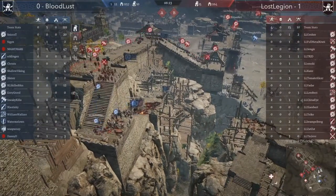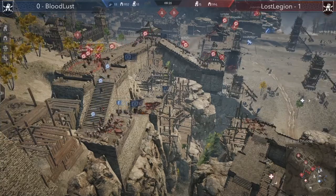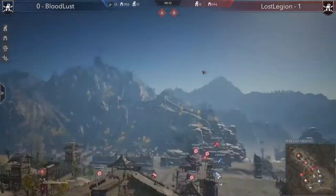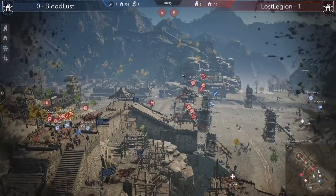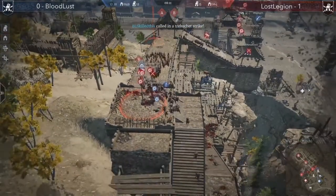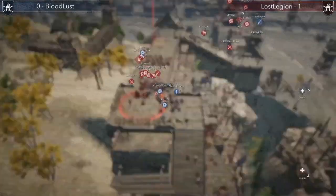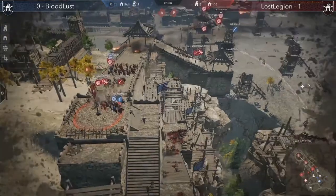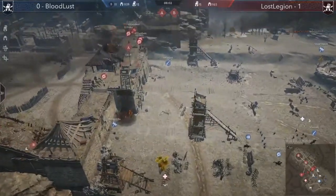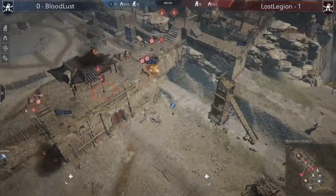They may end up capping B. If they lost A, I feel like they're just going to rotate and hold — there's not enough people. They're definitely here. Did they manage to take any down in that push? No, I didn't see any.